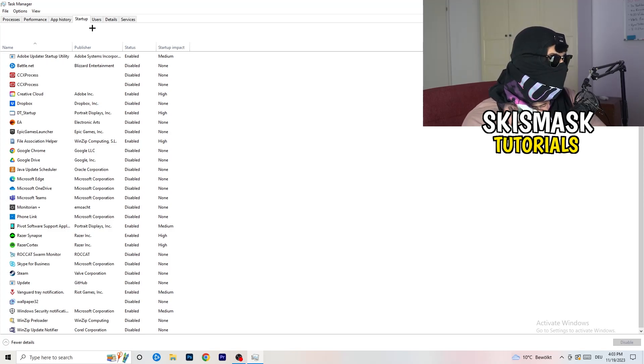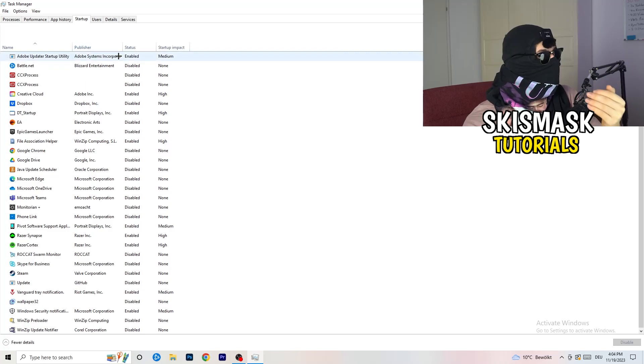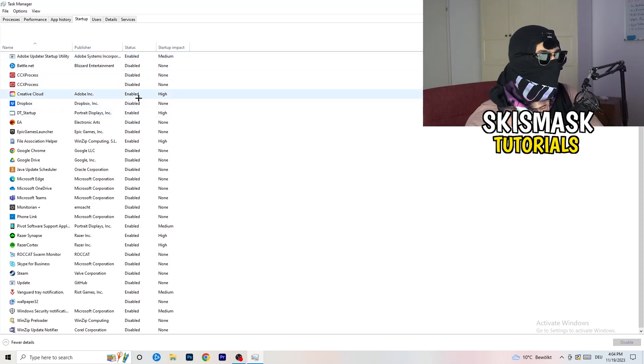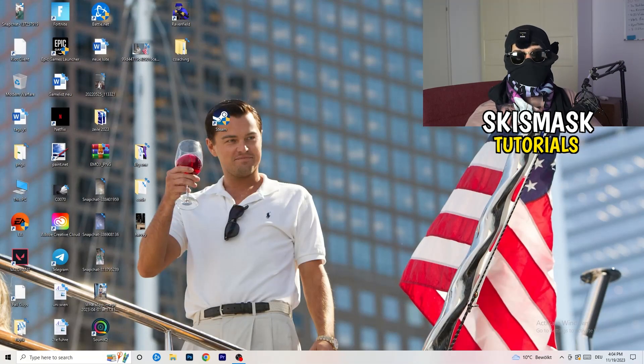Next, click on the Startup tab. A lot of problems start here — if you have too many programs starting when your PC boots and running in the background without you knowing, it will cause FPS drops on a low-end PC. Go through the list, right-click programs you don't want running, and click Disable. Once you're finished, you can close Task Manager.